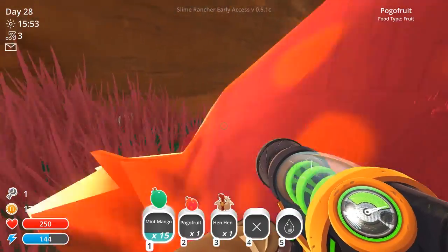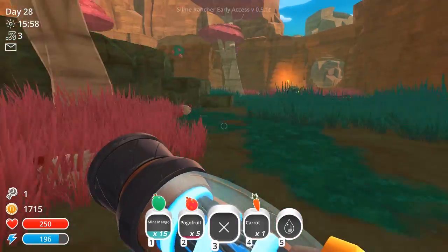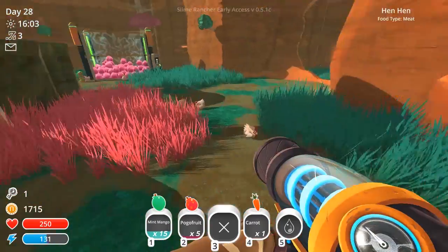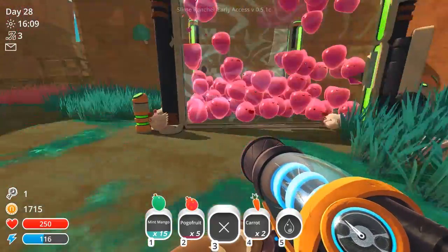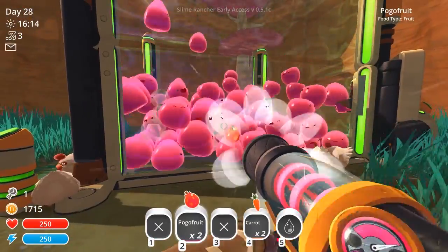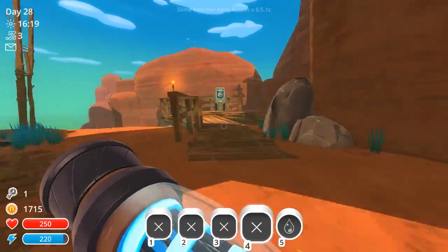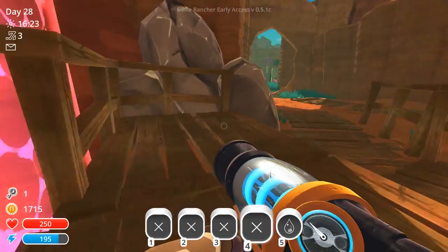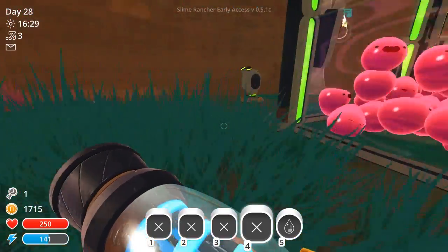Oh, I can personalize my farm with new colors and stuff — that's useful. The carrots are still growing, but even if they weren't, carrots just randomly spawn around here, so it's not a big deal. Let's just feed these guys. How much money is it to get the docks? It's 5,000. So let's prioritize getting the docks first, because we're going to need those.